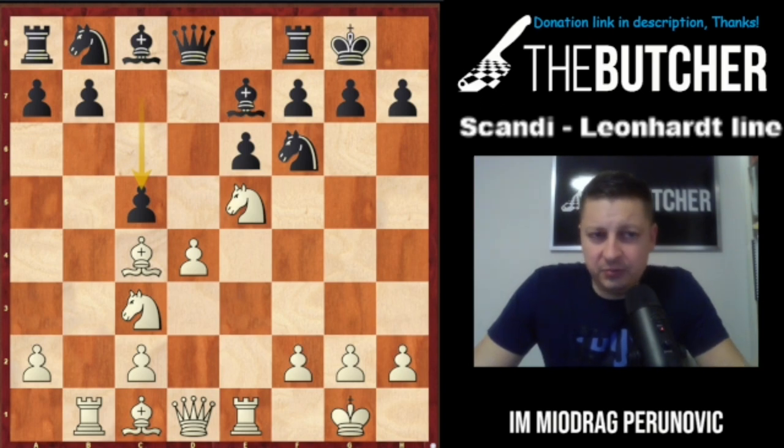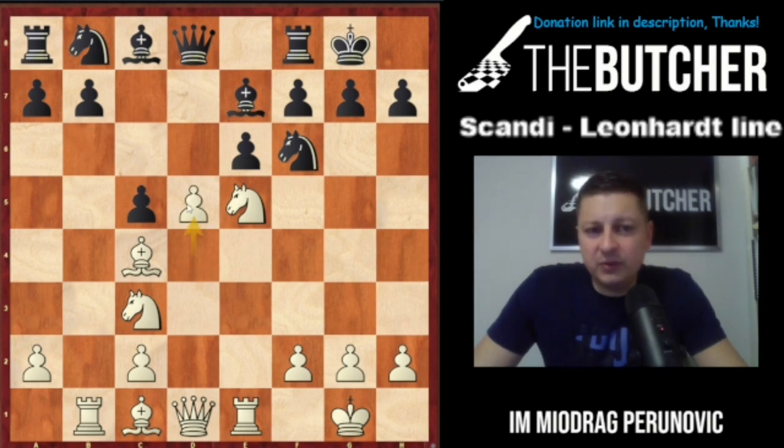That's why when I've played this Lionheart Gambit against experienced Scandinavian players, they usually go for fast a6, b5, bishop b7 — because they really feel the problem of the light-square bishop and the b7 square on the b-file.